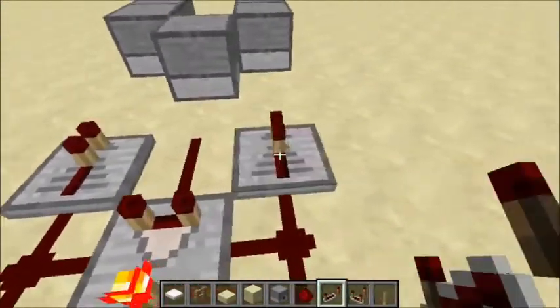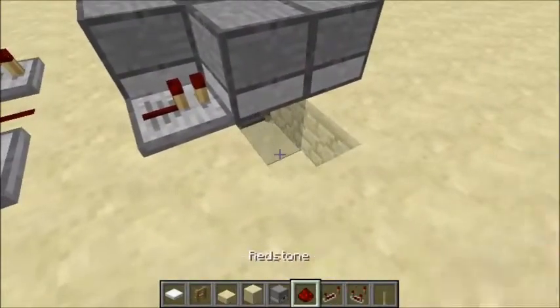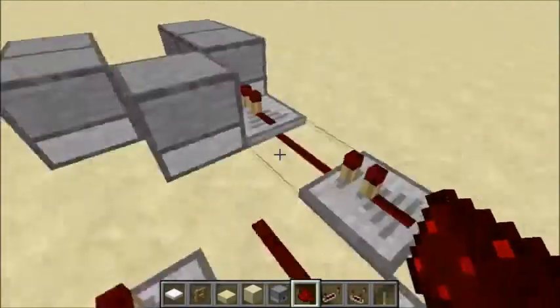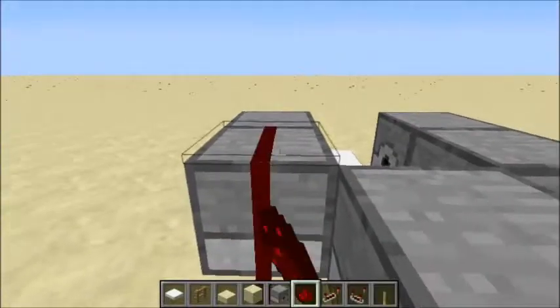Then you're going to want repeaters here, and another repeater here. You're going to take out that block and put a redstone dust, then redstone dust there, here, and on top of these two dispensers.